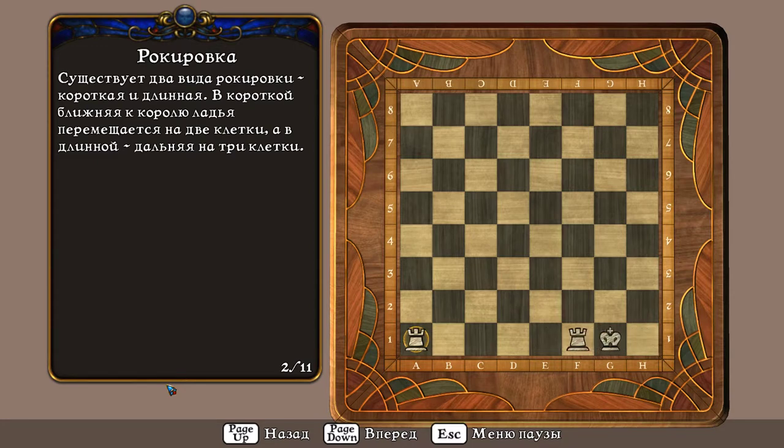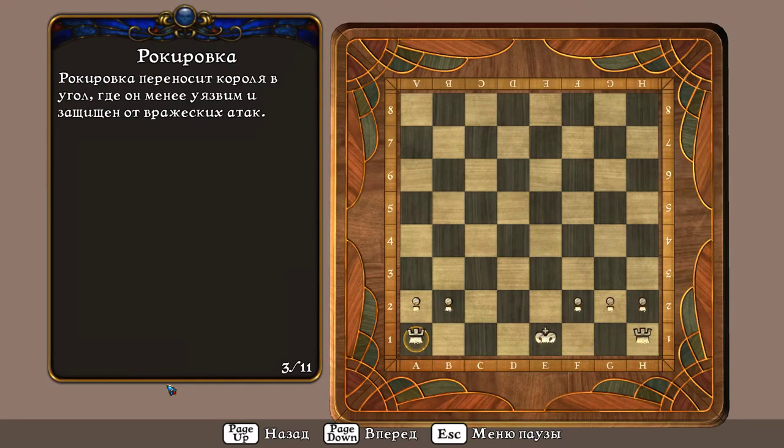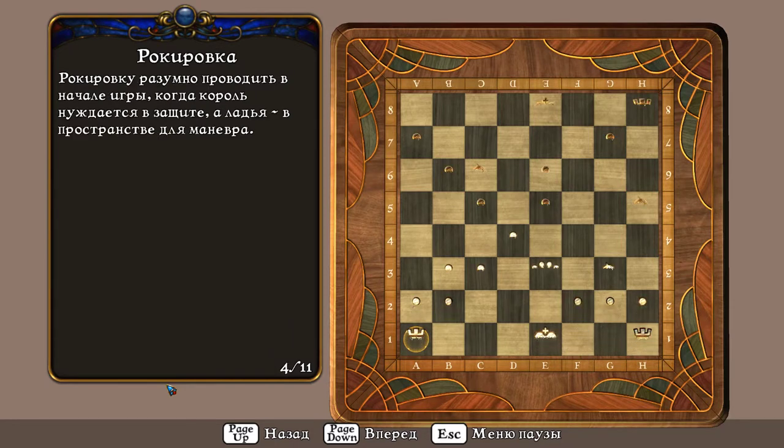В короткой рокировке ближняя к королю ладья перемещается на две клетки, а в длинной — дальняя на три клетки. Рокировка переносит короля в угол, где он менее уязвим и защищён от вражеских атак. Рокировку разумно проводить в начале игры, когда король нуждается в защите, а ладья — в пространстве для манёвра.